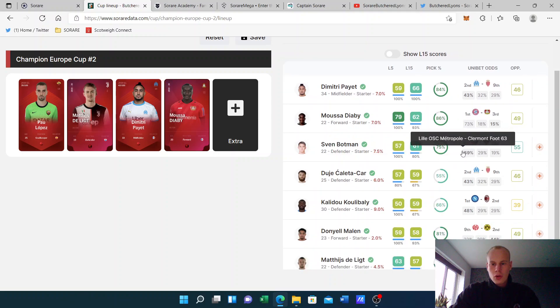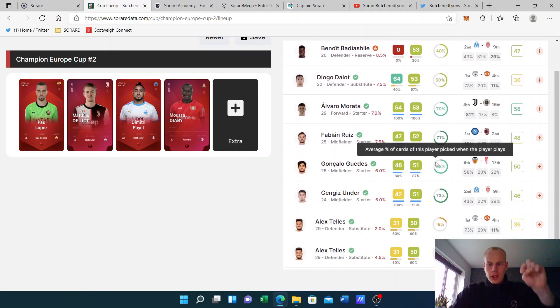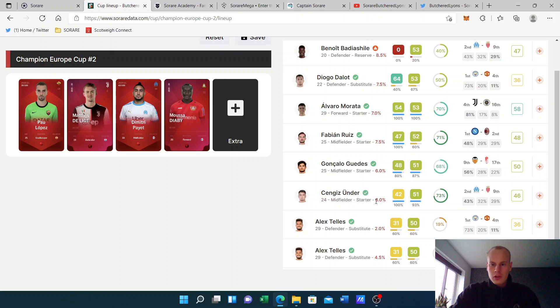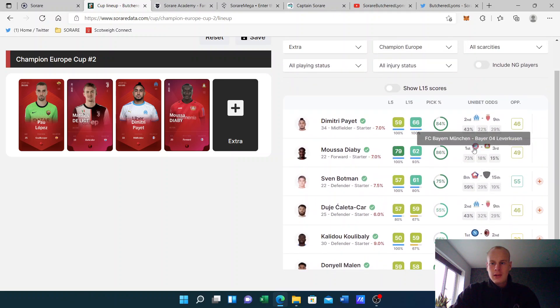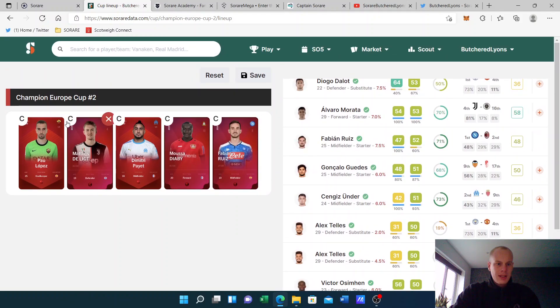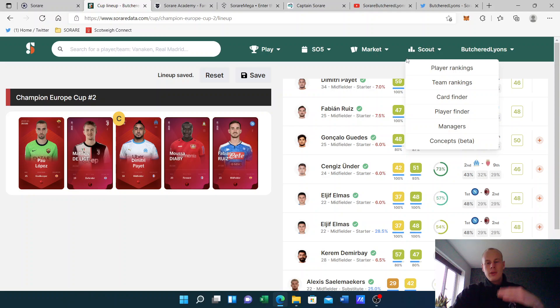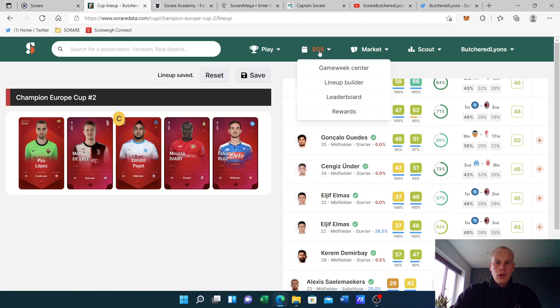We've got Pyatt, so we need to pick one more good scoring player. Who would you go for here? Let me know in the comments. I mean Guedes as well — he's got an easy game but hasn't played recently. Do I just go with the safe bet and go with Fabian? I'm going to make Pyatt captain rather than De Ligt, since if it's an easier game De Ligt might not get many points. I'm still debating selling Pyatt but he seems to be hitting good scores all the time. So that is the Champion Europe Cup team.